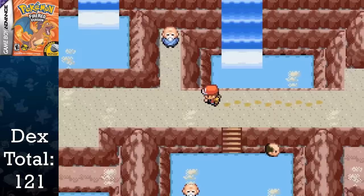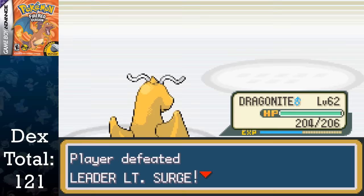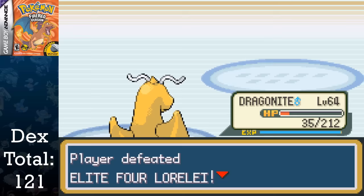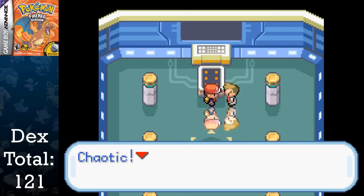Don't forget to grab HM06 Rock Smash from the Old Man in the Hot Spring before continuing. After this, we're able to go back to the mainland, and we wipe out the remaining major battles within about 35 minutes — taking down Lieutenant Surge, Sabrina, Giovanni, my Rival, Victory Road, Lorelei, Bruno, Agatha, and Lance. Lastly we have our rival again as the champion. After striking down his Charizard with a Zapdos 13 levels below it, we're able to join the Hall of Fame, completing the game with a time of 59 hours and 51 minutes.